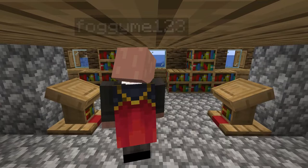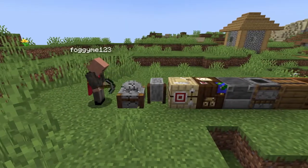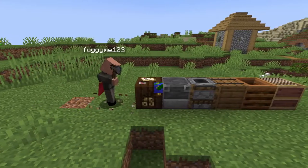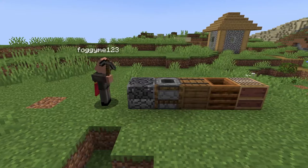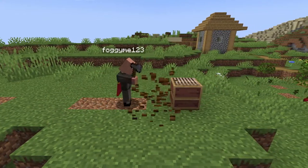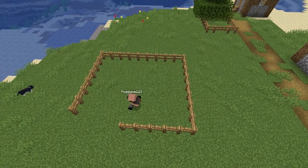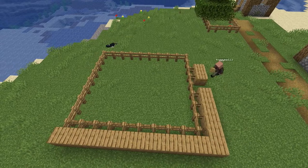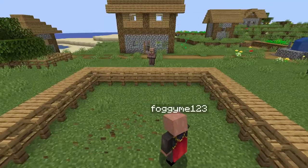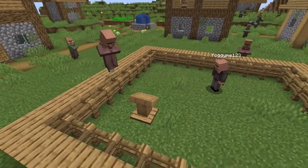Back at your village, start setting up the farm. You want to grab all of the workbenches, including the smithing table, the stonecutter, the grindstone, the fletching table, the cartography table, the blast furnace, the smoker, a barrel, a composter, and a loom. Then build a fenced enclosure with blocks around it so something can get in but can't get out. Place your workbenches inside and villagers will come in to take a job and won't be able to leave.